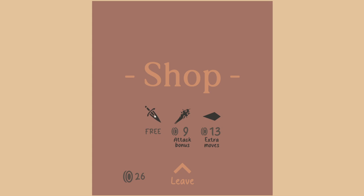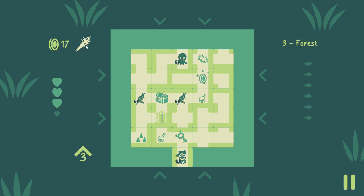Shop. I wonder what happens if we take this free thing — extra moves. Is that important? But we have so much money, so I guess we always want the attack bonus. Let's take this. So technically, we have double attack bonus now. Can't really see that we deal three damage, but I think this is how it works.